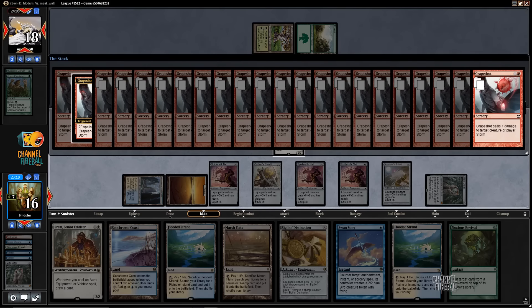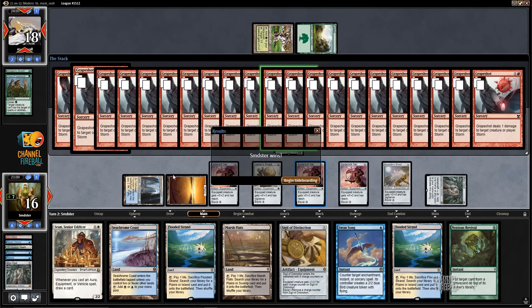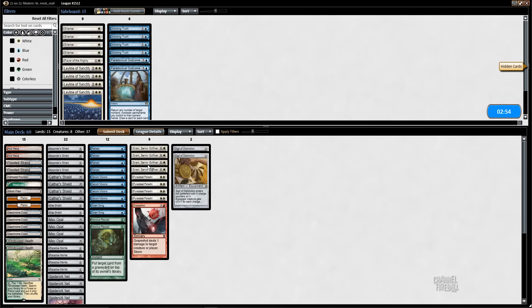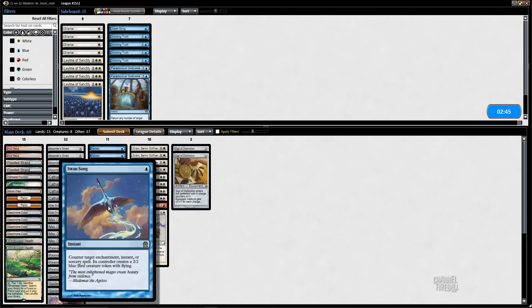We could've gone way deeper if we needed to. That was sweet, that was awesome. Alright, let's bring in the Favor. Swansong out — wait, Swansong in, Favor in. Submit. Perfect sideboard. We could board in one Echoing Truth for the other Swansong.